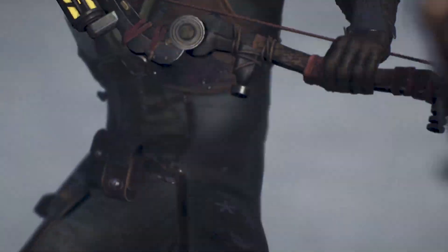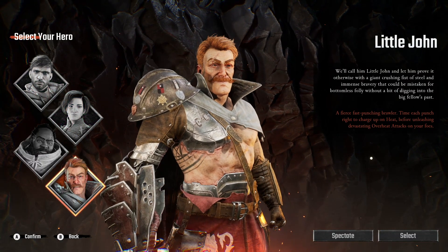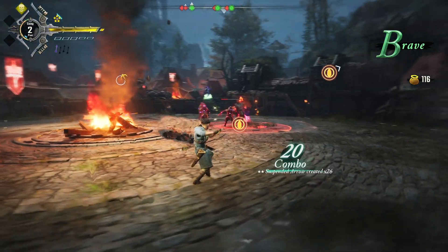In Gangs of Sherwood, you'll be able to choose between four characters: Robin, Marion, Little John, and Tuck, each with a completely unique and customizable gameplay style, to fight against the evil armies of the sheriff.